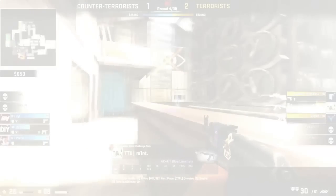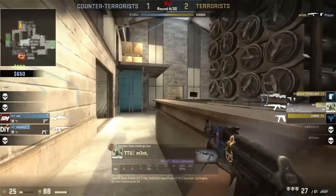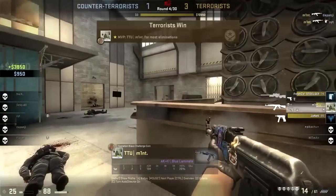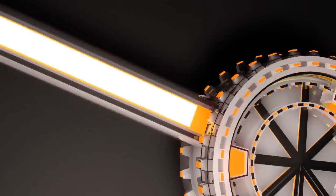With his whole team on the site, the bomb is being planted and the CTs are going for the retake. Joo Lee Sun sees one enemy in the corner of his eye and takes him out with a headshot. Another just pops out in the middle of nowhere — easy kill. The third is fairly easy as well. Just really good use of angles.